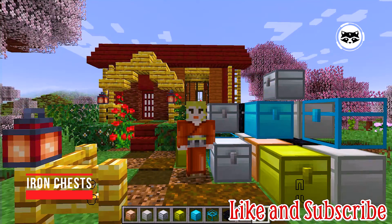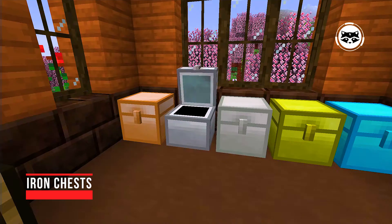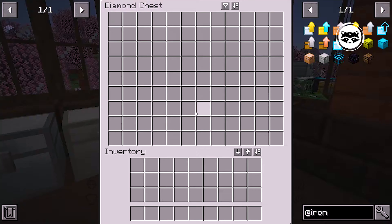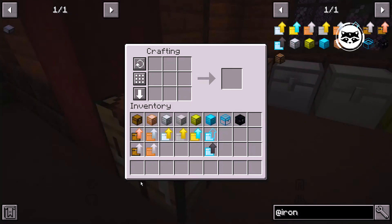Iron Chests is another simple mod that makes it easy to maintain order in the game. It adds chests to Minecraft with a larger capacity, which depends on the material used for crafting. For example, Crystal, Diamond and Obsidian chests have 108 slots. In addition, they can be upgraded.